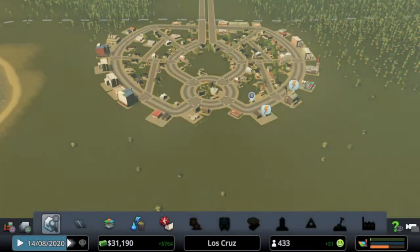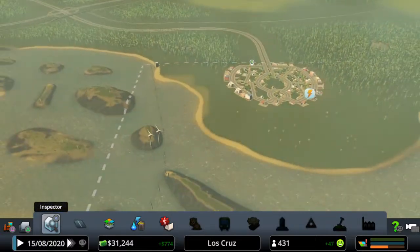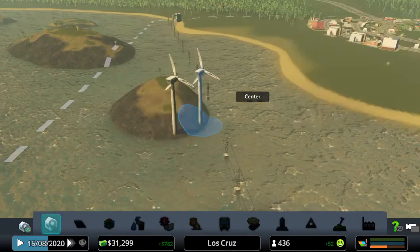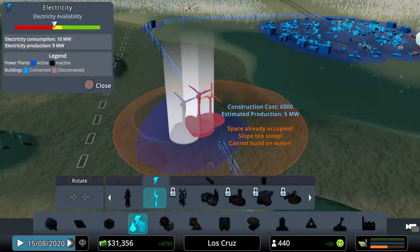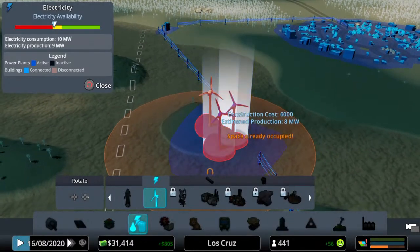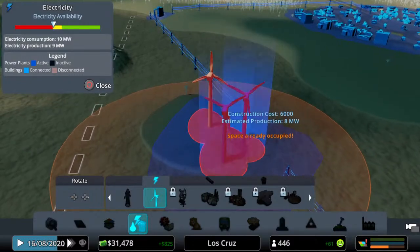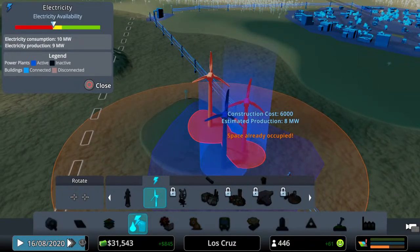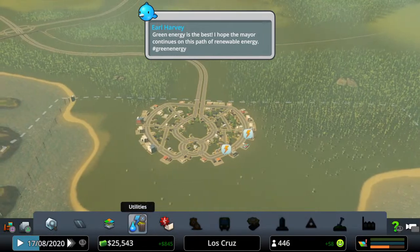Hold on, let's just deal with this — not enough electricity. Let's have a quick look at why that's happening. We are not producing enough. The reason is the wind speed has dropped to six so it's hardly putting out any power. Let me just fix that — let me put in another wind turbine on this island. It's just being used for a wind farm. There we go — precision placement, and that should sort out the power.